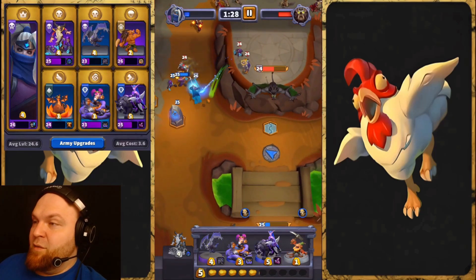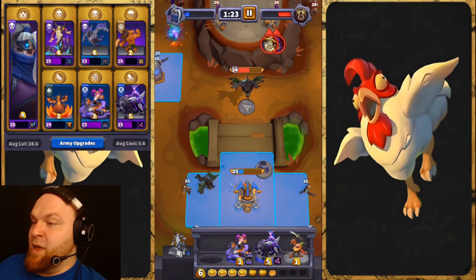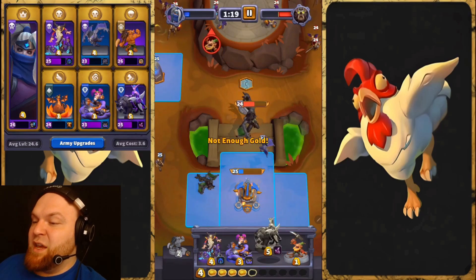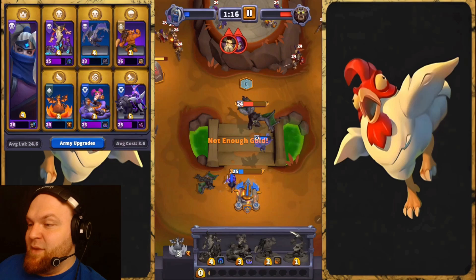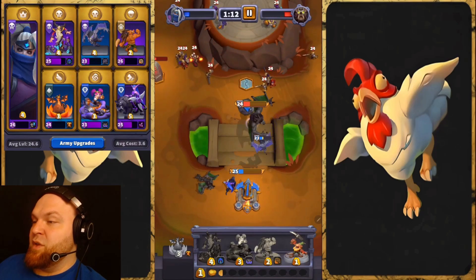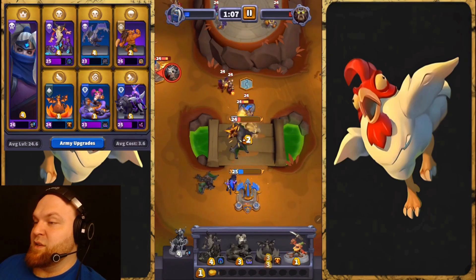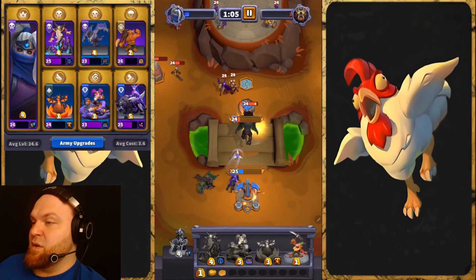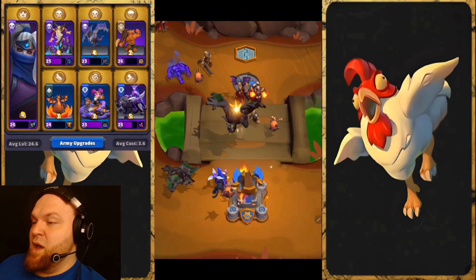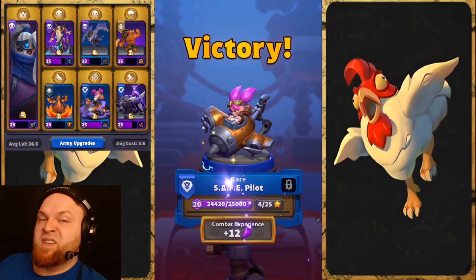The boss is coming. We're going to tank it with a Gargoyle and the Huntress is going to do the job. I should have taken Necromancers but I went with Huntress. After the Gargoyle dies we're going to distract it with Quillbore. I believe that's going to be enough to kill the boss. I don't care — it's a kill!